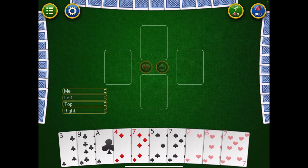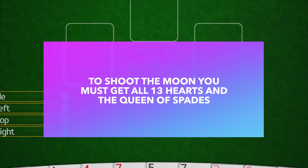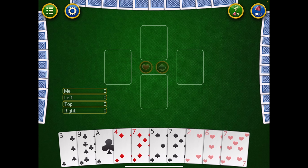The final rule: if you do end up getting all 13 hearts and the Queen of Spades — meaning you got 100% of the penalty cards — it's called shooting the moon. And get this: you don't get any penalty points, but your three other players each get 26 points. It's super risky though, because if you go for it and only get the Queen of Spades plus 12 of the 13 hearts, you're in trouble.